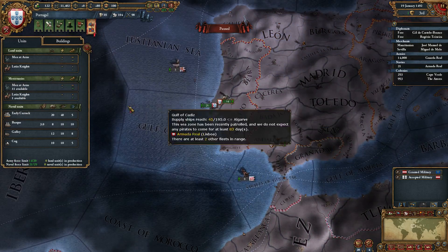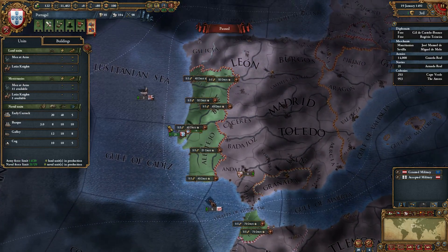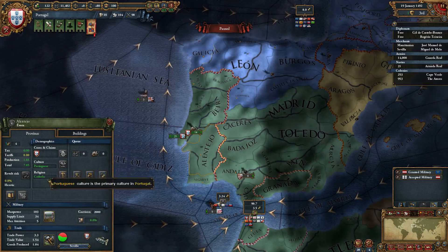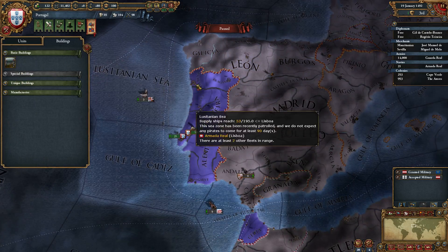V can also be used to select your unit building interface. This allows you to build units visually instead of having to click on a county and then select recruit regiment. The B key does the same thing except for buildings.